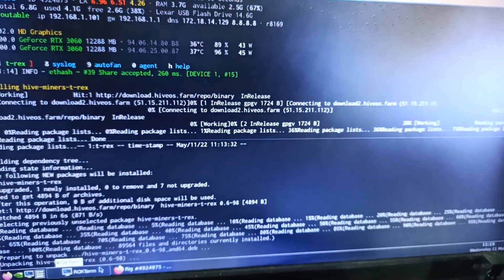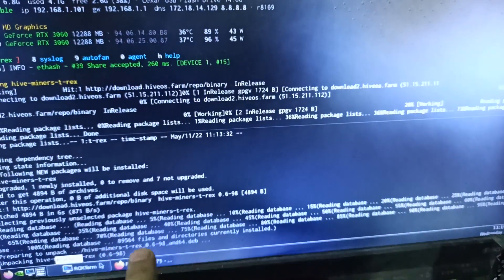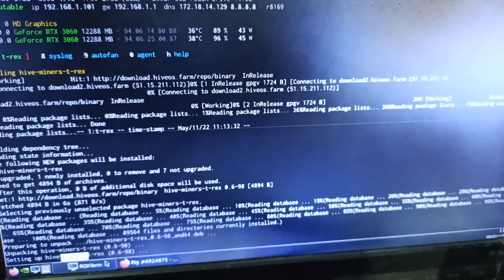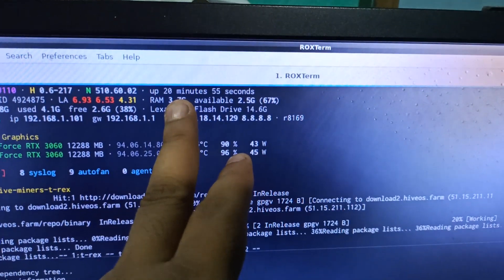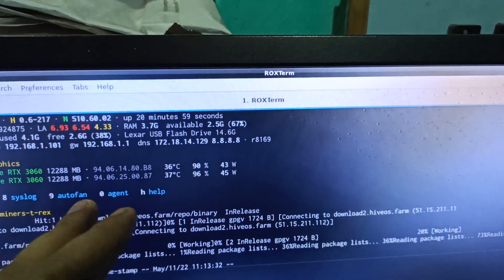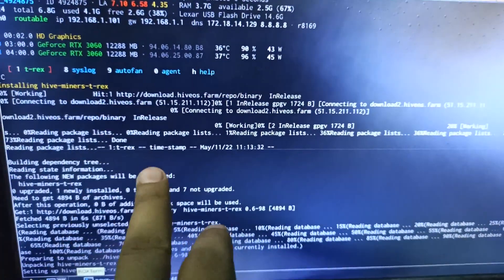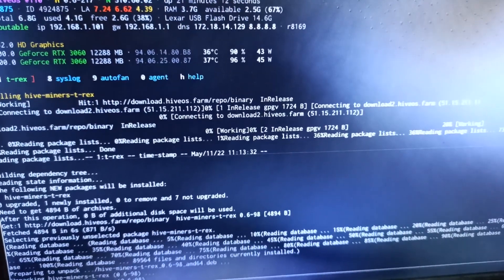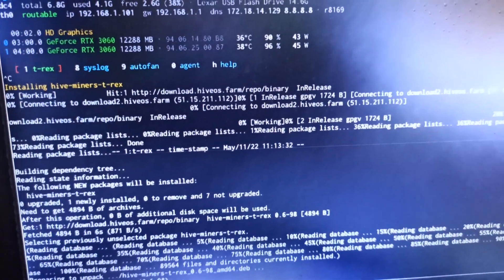I'm running T-Rex Miner in HiveOS and it's taking too long to download the new version 0.26.1 — I'm waiting about 20 minutes 55 seconds. I'm waiting too long to download and run this version. I want to see how much the new T-Rex Miner version 0.26.1 can unlock my LHR cards.